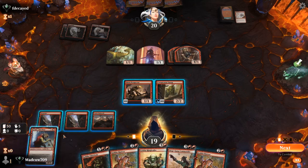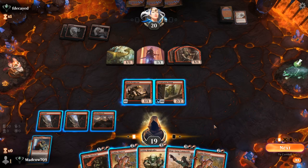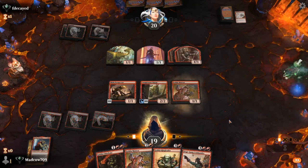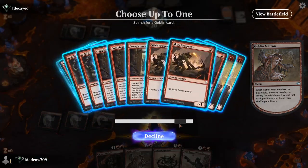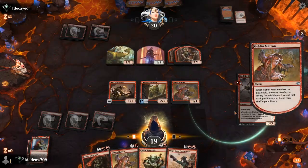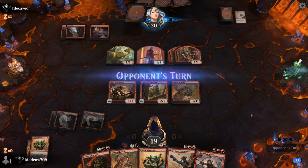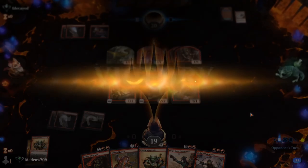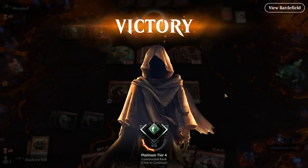Would it be smart to sack right now, or do we just Matron? I think I'm just going to Matron — maybe we grab our one-of Chainwhirler here. This is why I like to play the one-of Chainwhirler. Our opponent probably just takes the turn off — nope, they scoop it up because Chainwhirler's coming. You telegraph a Chainwhirler to Cavalcade and they say see you later. That's awesome — that's why we play the one-of Chainwhirler.